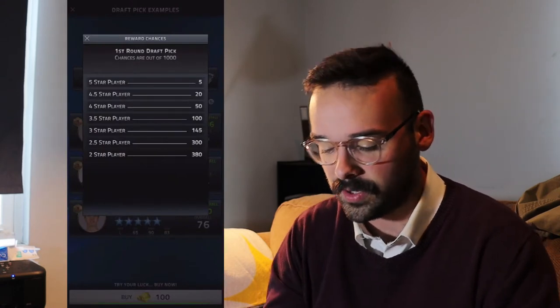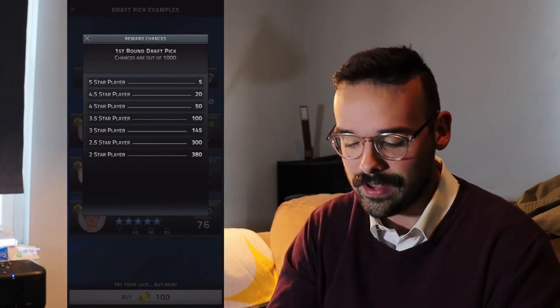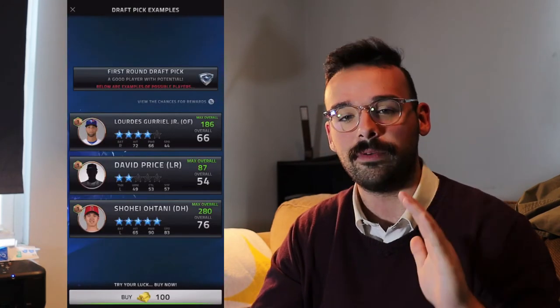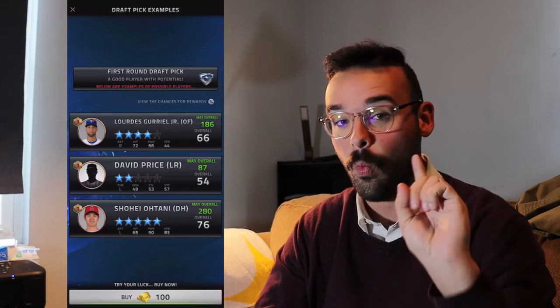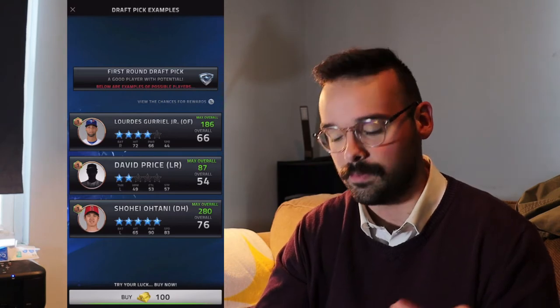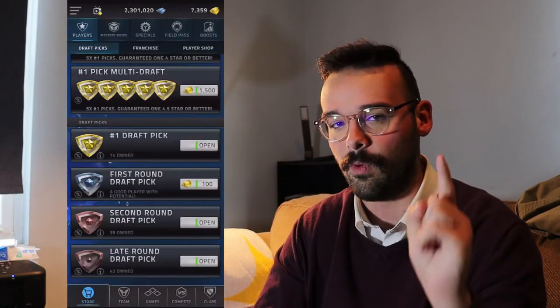As you can see, these first round draft pick packs are only about 100 gold a pack. But it is absolutely not worth getting. If you look at the first round draft pick pack, out of a thousand chance, you have a 0.5% chance of getting a five-star player in this pack, and that's 100 gold. For you to statistically have the most reasonable probability of getting one five-star player from this pack, you would have to open 200 first round pick packs, which would be 20,000 gold — to have the probability of just one five-star player.